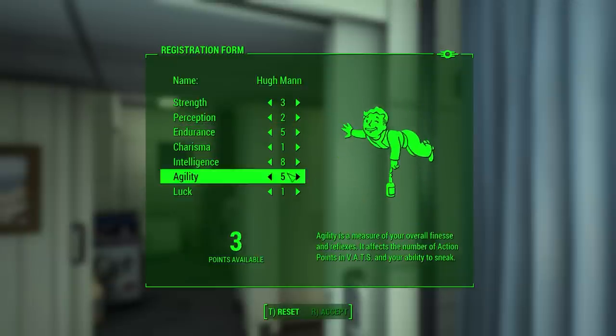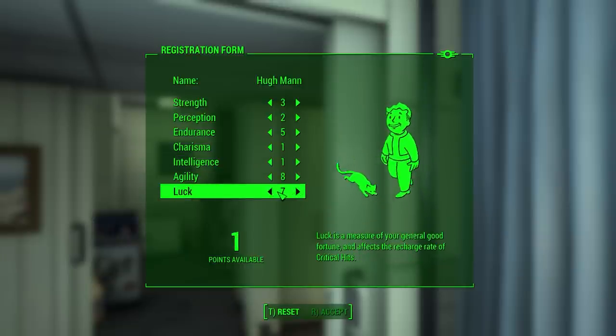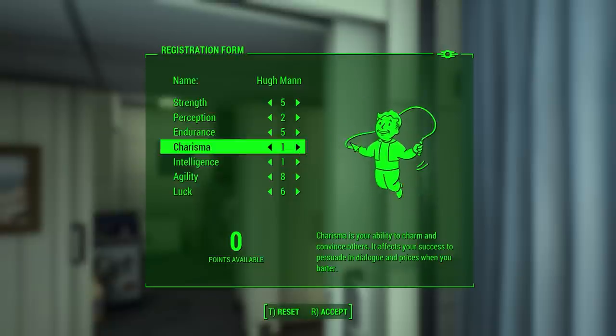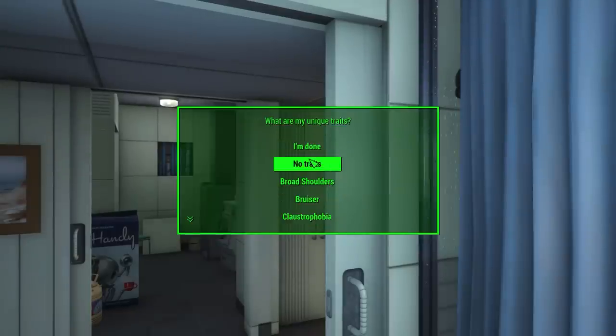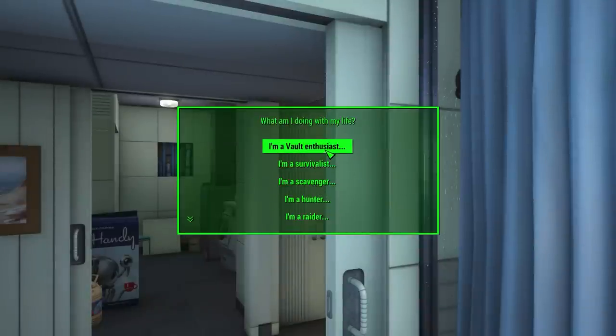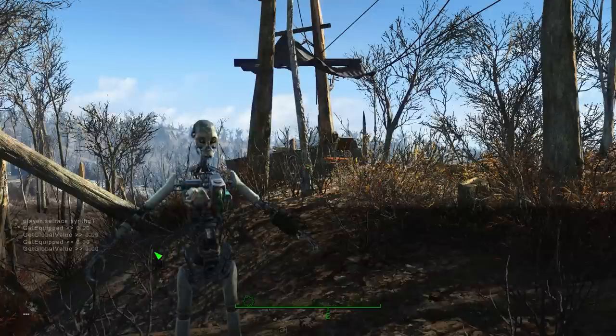I created my character, named myself Hugh Mann, and assigned my SPECIAL points: 5 Strength, 2 Perception, 5 Endurance, 1 Charisma, 1 Intelligence — because the Idiot Savant perk is the only way to level up — 8 Agility, and 6 Luck. I chose not to pick a trait, but let me know in the comments if you think that's cheating. I started with no gear right next to Vault 111 to get as close to the vanilla start as possible.